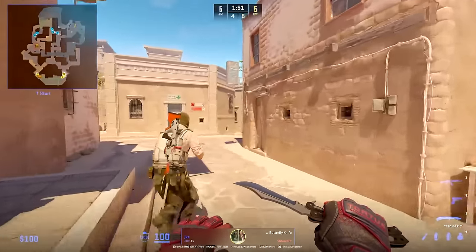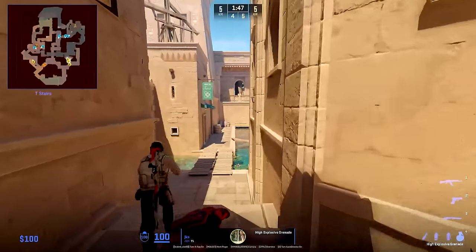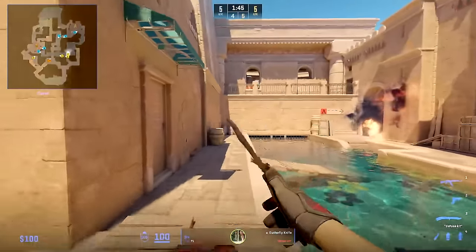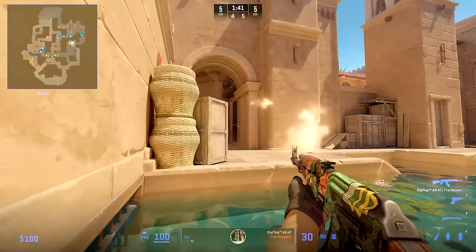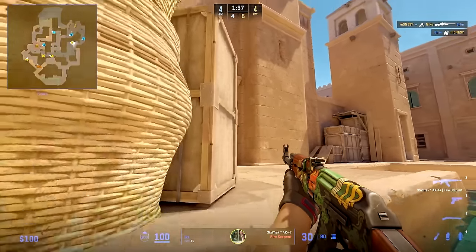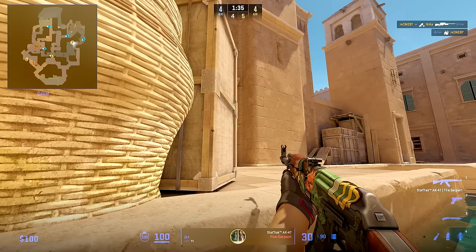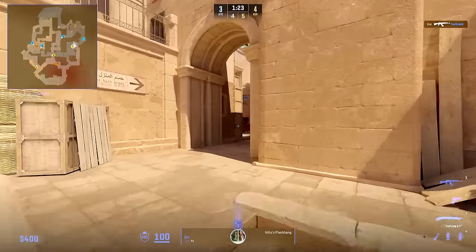JKS starts by going to water and nading the window to try to hit any Complexity players going for the nade towards stairs. But since he has a good spawn, he goes towards water and this anti-flash position in case Complexity tries to do an early push A main with a flash. JKS will just sit and hold until he is needed somewhere else, and when he collects this kill in A main, it will allow G2 to go for an A take.